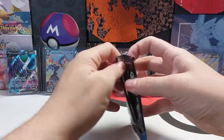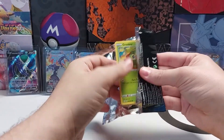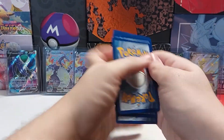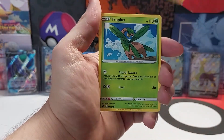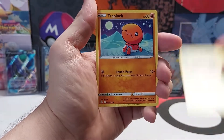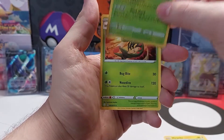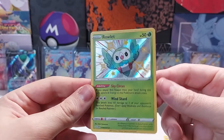Last pack. Can't really imagine this will be anything after everything we've pulled. Code card. Energy. Ball Guy. Rusted Shield. Grookey. Yanma. Koffing. A shiny — Shiny Rowlet! I think I might already have this one though.